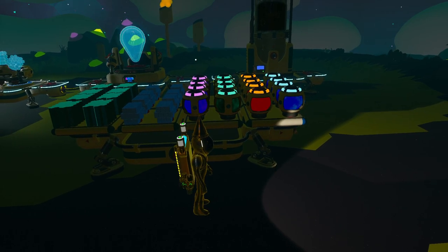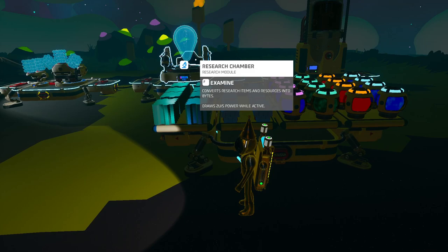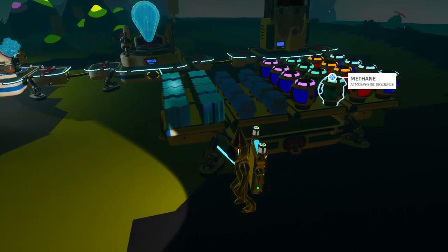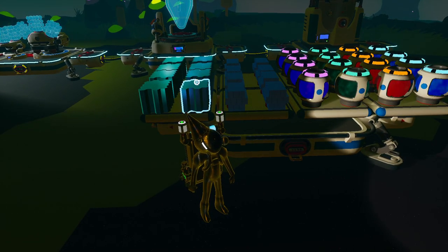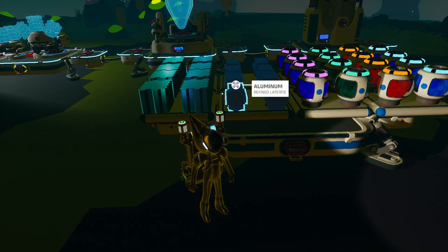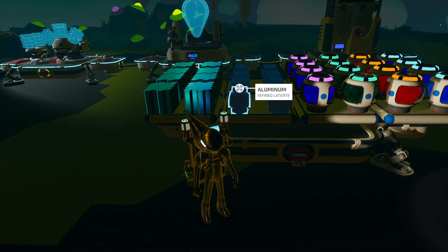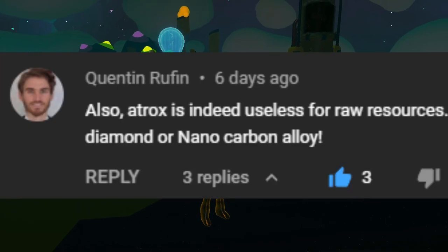But there is one thing that's good about Aatrox, and that's its wide variety of resources. It doesn't actually have any key raw resources such as titanium or iron, but it does have a lot of gases. Another interesting thing about Aatrox is that you can find refined resources. What I found on my ventures was glass and aluminum on broken down platforms in the caves. Word on the street is that you can also rarely find diamonds and nano carbon alloy, which is a big win, but I personally haven't found them, so either they're very rare or I'm being trolled.